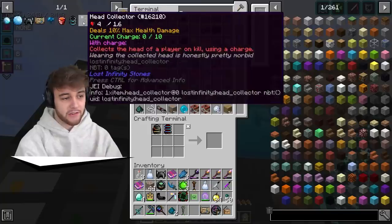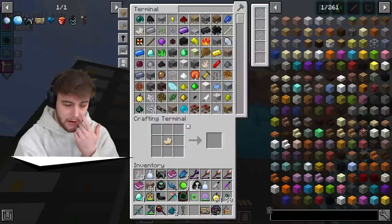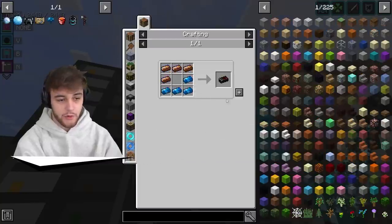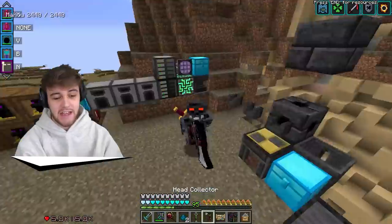I think that is everything we need. If I go ahead and click on this, there we go — we have the Dual Power Assembly now. And now can we go ahead and put this all together? We just need two of these. Can we actually make the Head Collector now? Let's go — we have ourselves the Head Collector!